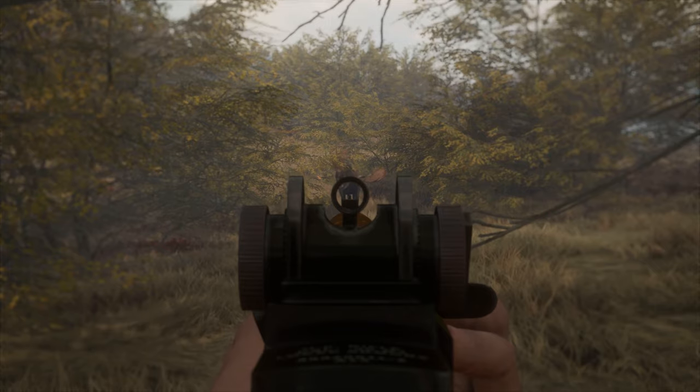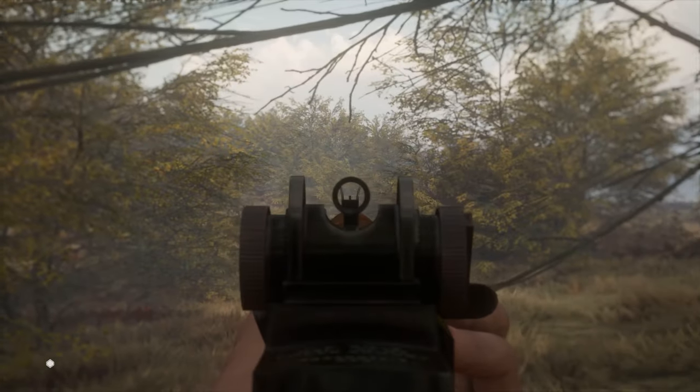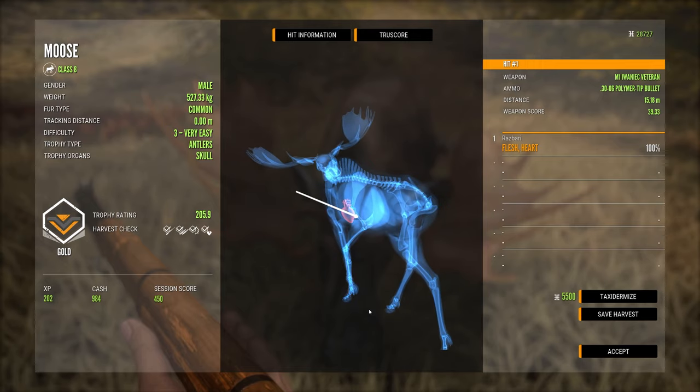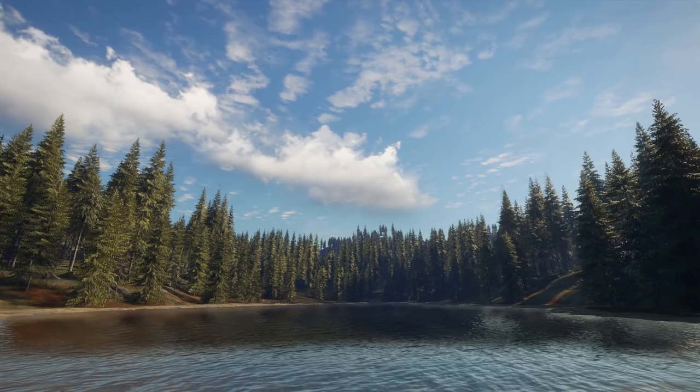It works alright against Moose, especially if you can get a heart shot. But even double lung shots take a while to kill them, so you might be better off bringing a more powerful rifle if you don't want to spend your day tracking down Moose.